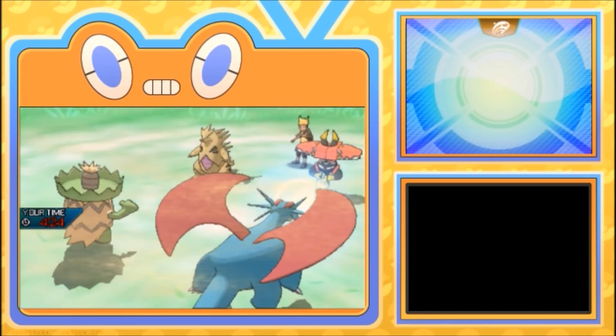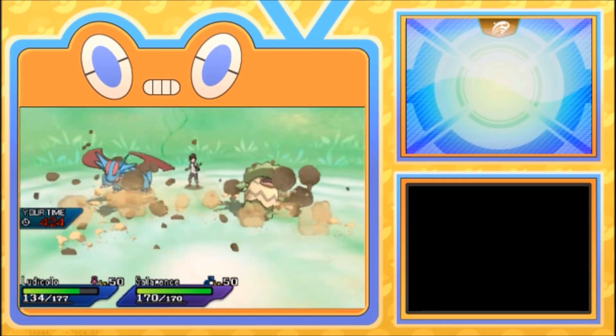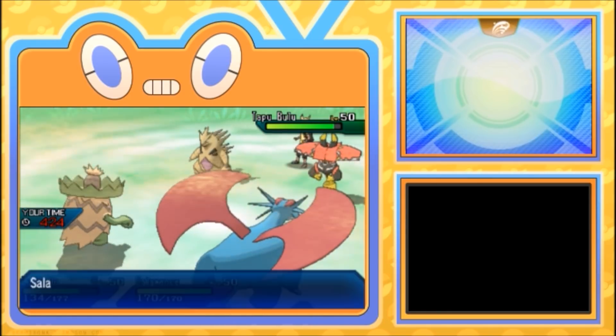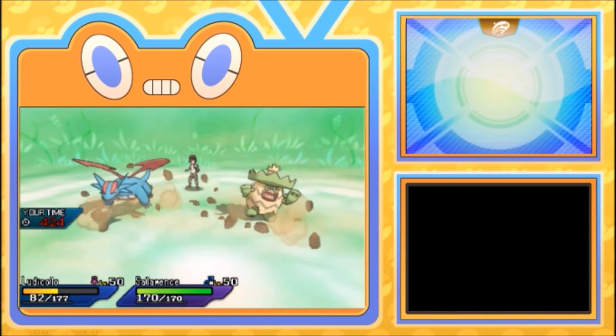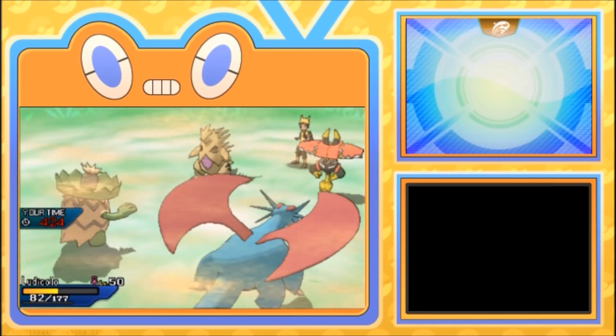He's going for Rock Slide. I'm not eating that free damage on Salamence — looks like he went for double Rock Slide. I'm actually happy I protected. We see double Rock Slide, and I totally take those. I kind of want to save my Intimidates to be honest.